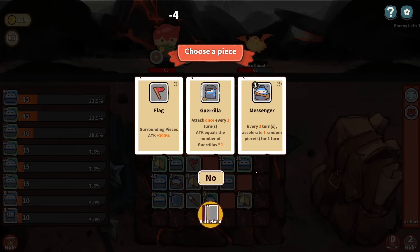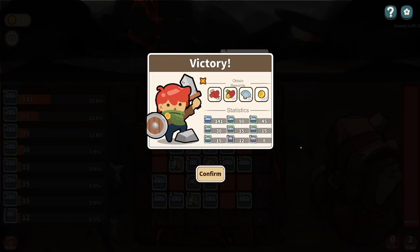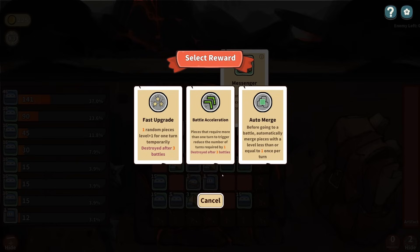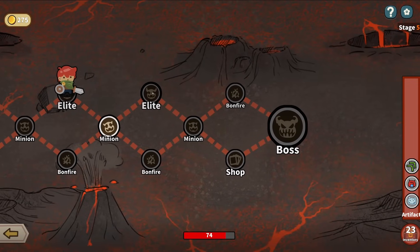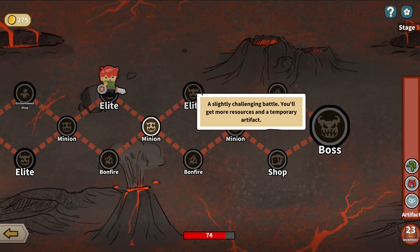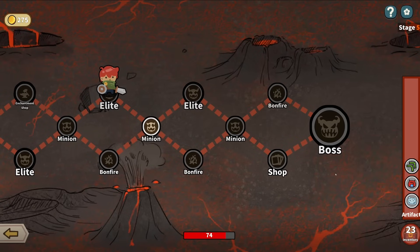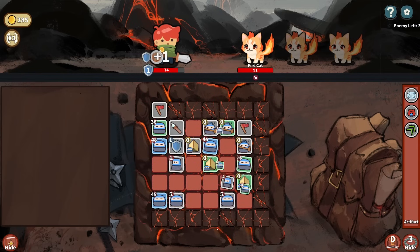I'm just going to get another Chubby Camp here, just trying to make as many Chubbies as possible. Let's go for more Messengers. What do the Messengers do when they combine? Accelerate two random pieces - definitely want to get some more of those. Pieces that require one more turn trigger - yes, let's do Battle Acceleration. So unfortunately I think that means we're going to not do the Elite. Let's see how we do here and see if I want to hit a Bonfire. I likely will not.